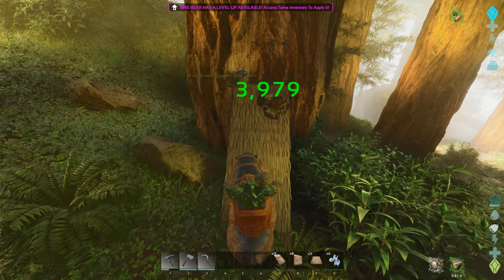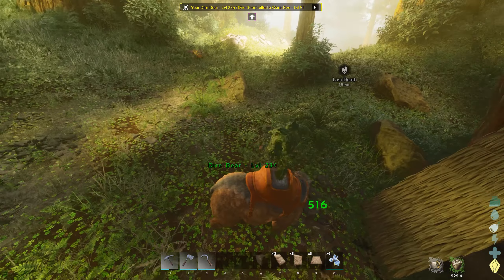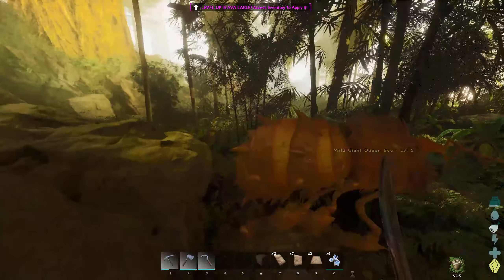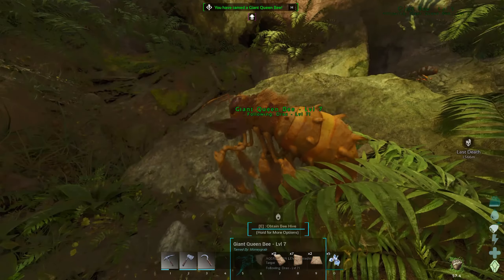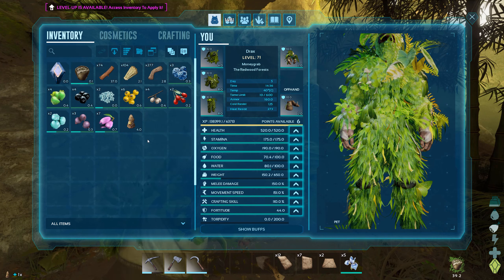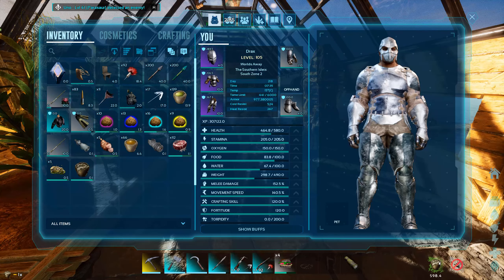The honey is best achieved by capturing queen bees after destroying their wild hives. You may need to fly or run away to de-aggro, then come back and tame with one rare flower. Afterwards you convert the queen to a beehive — there will be an option on her — and then you will get a hive to place in your base. Use a ghillie suit or bug spray when you tame the queen and when harvesting the honey so the bees don't attack you.